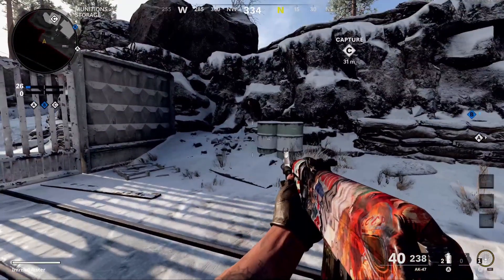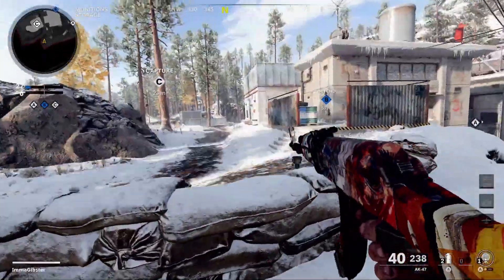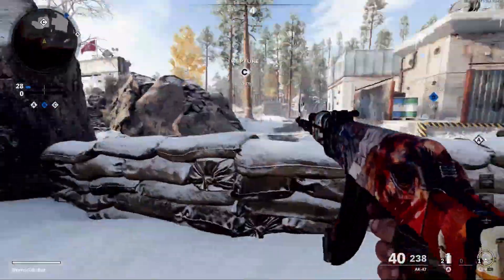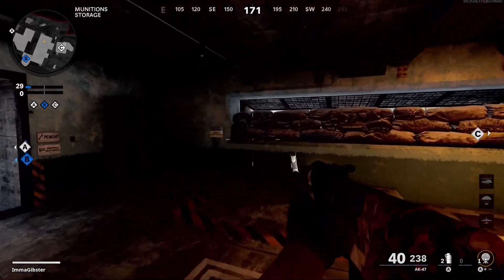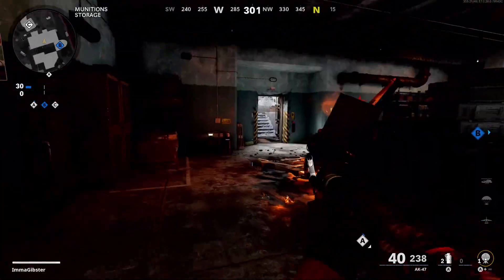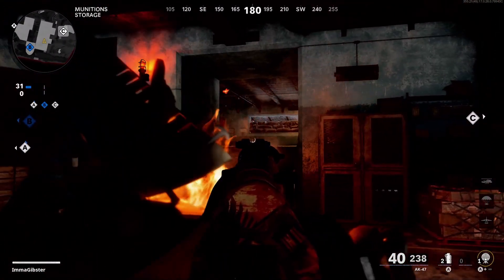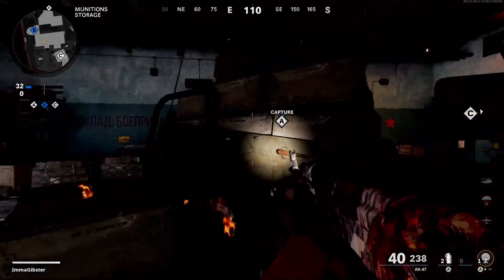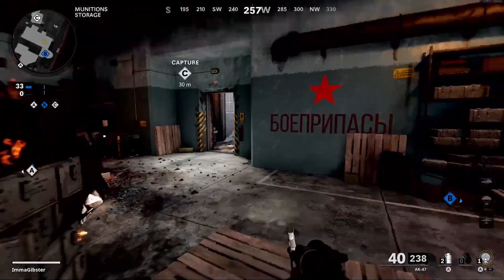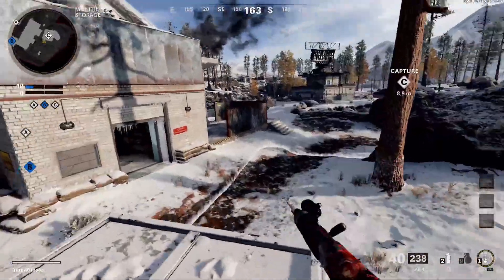I'll mention this real quick because I did not know you could do this for a long time — you can actually jump on top of these barrels and climb your way up. Most people do know this, but just in case, it's a good way to get the flank. Now on the inside of this building there's not really anything too crazy, but if you come right here you get a nice little head glitch. Same thing on this side of the truck — if you've got guys in there you can get a little head glitch here, but other than that this is about as good as it's going to get in this building.